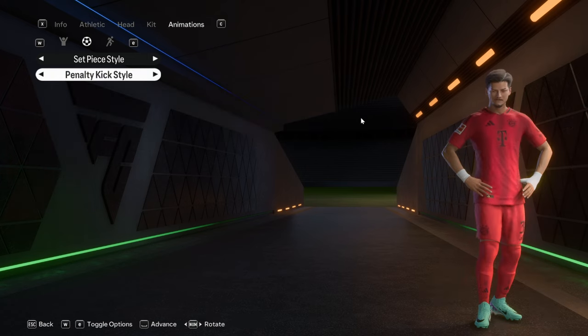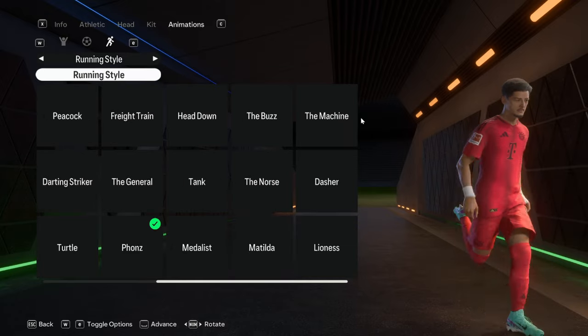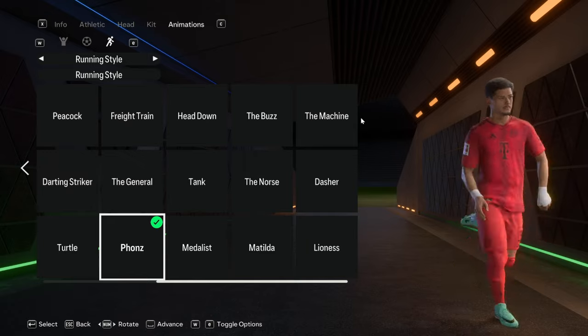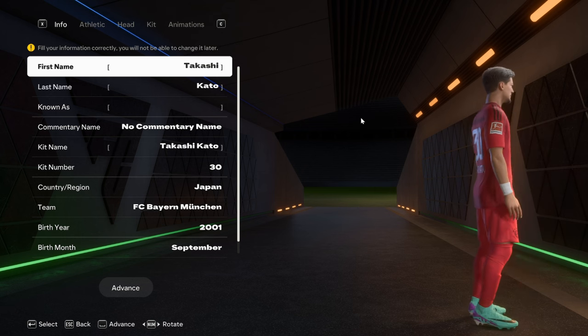For animations: his goal celebration is Phoned In, and the hands on hips for the gold celebration. His free kick style is pretty much the Messi zone, and hands on hips again for the penalty. For running style, we are on Funds — I'm not sure if this is accurate to the real player but that's what I went with.